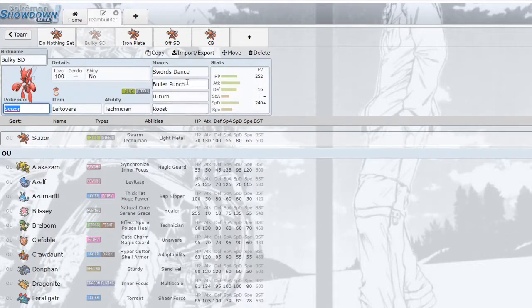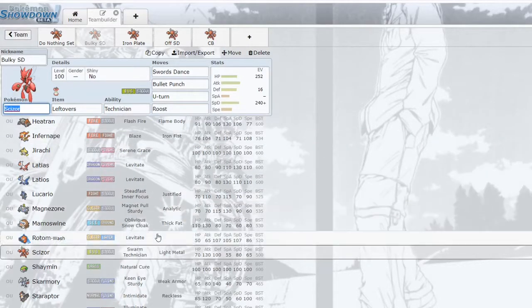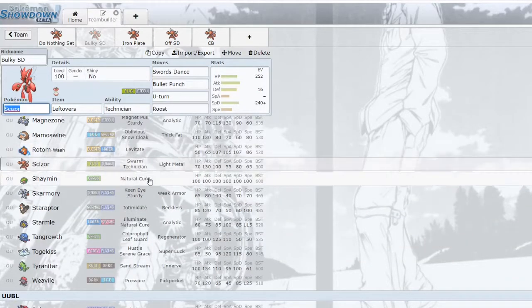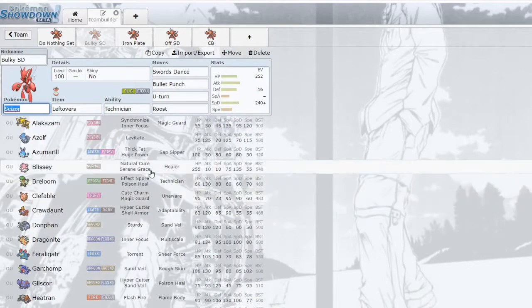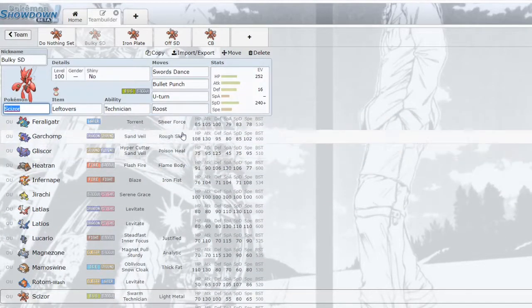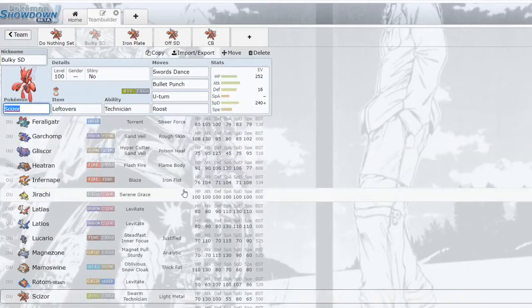A lot of switch-ins on Scizor are going to be waters or steels — Magnezone, Skarmory, Gliscor. This set can actually apply pressure to certain Gliscor variants, whereas the 'do nothing' set just sits on it and U-turns. The bulky SD set is a lot better at pressuring things it normally wouldn't, and it can actually end-game in some situations. You can use it for momentum or for sweeping — if sweeping, make sure to remove the resist as much as possible.